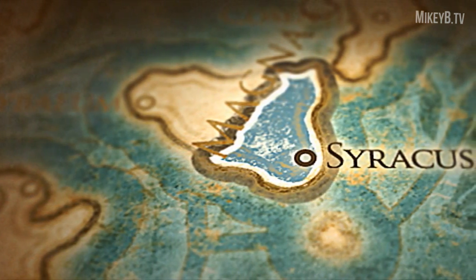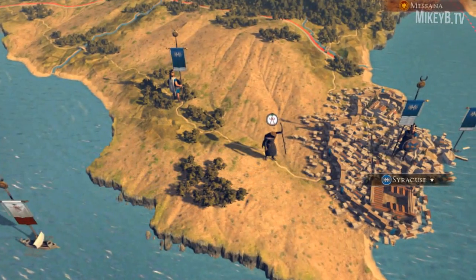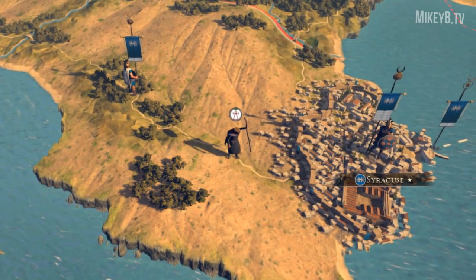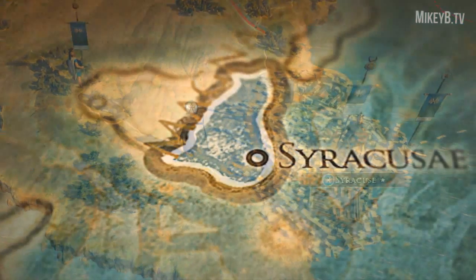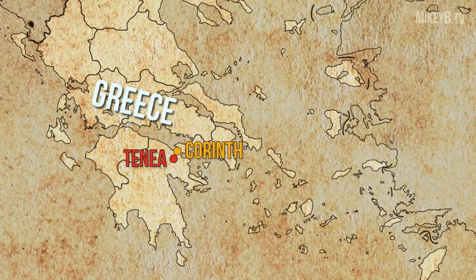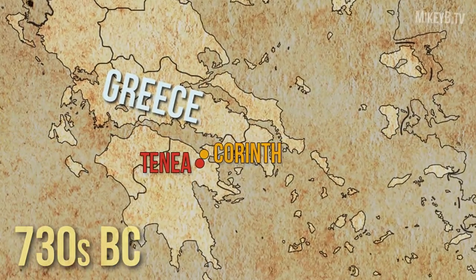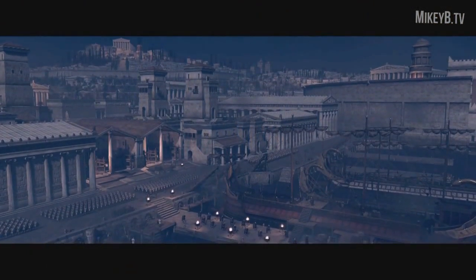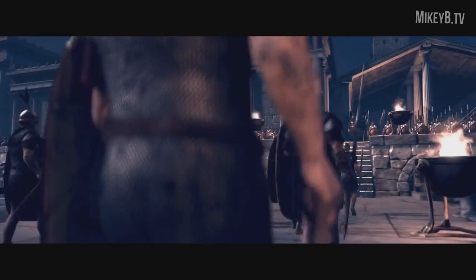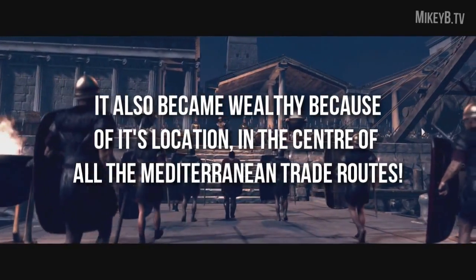The colony city-state of Syracuse, found on the southeastern side of Sicily, was founded by Greek settlers from the regions of Corinth and Tenia in 734 BC. Because of the city's Greek heritage, the city-state became very wealthy and powerful in terms of money, technology, and culture.